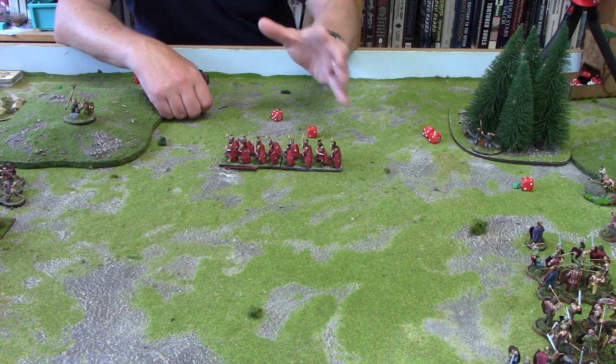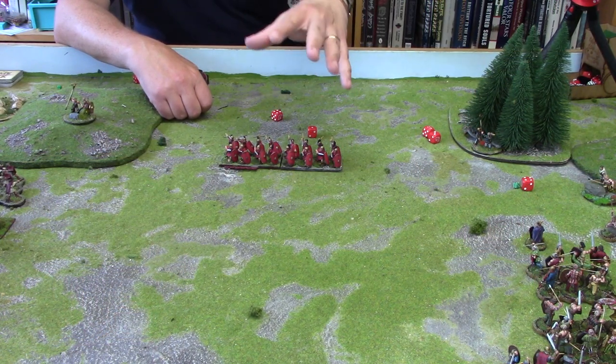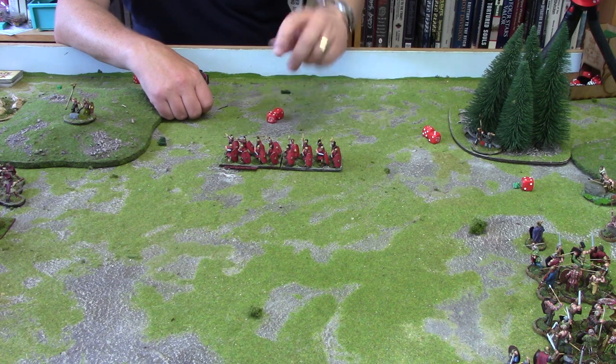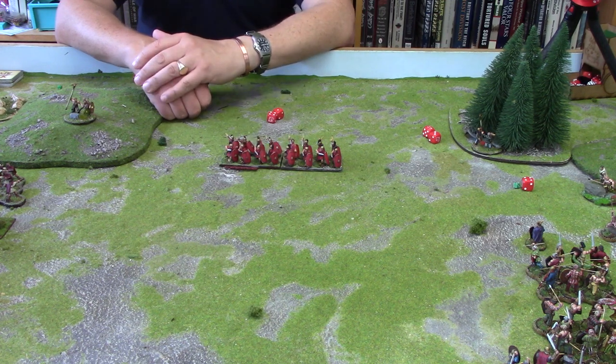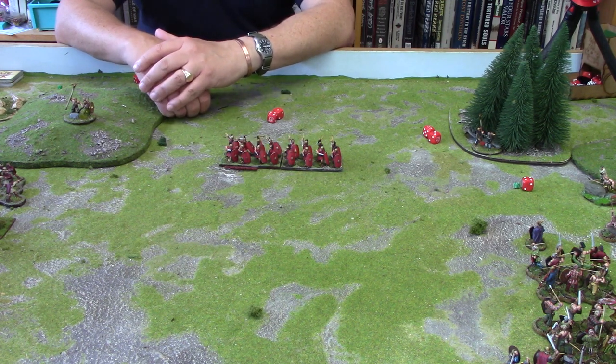One important thing to remember is that changing order can only be done when a group or formation is activated. A leader uses a command initiative to do it — so it costs him an order if you like — but it doesn't actually count as movement or use any movement. So if they were moving in open order and wanted to then go into close order, they'd still roll their 2d6, move that distance, and then at the end of it, as long as he's got another command initiative to do so, they can change into close order.